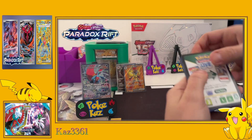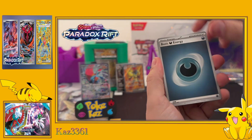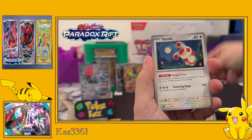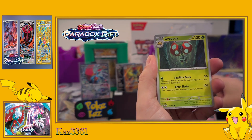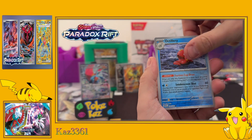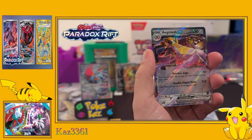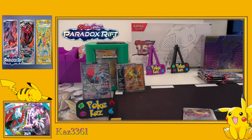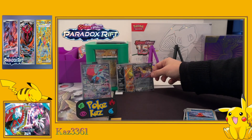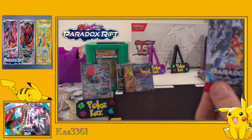Hoping for some more big hits - I don't think we're going to top the Roaring Moon, but we'll certainly try. We've got Tinkatink, Orbeetle, Klefki, Orthworm, reverse Golbat, reverse Octillery, and the Aegislash EX - you know what, we're going to class this one as a hit. It's an EX card, the artwork and the shine on it is lovely, and it is a little bit better than a standard holo.